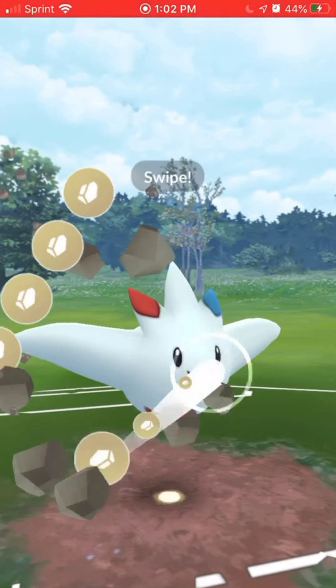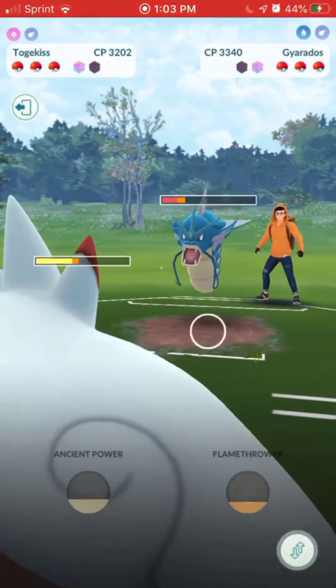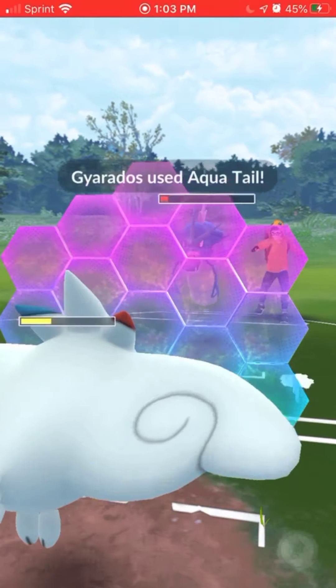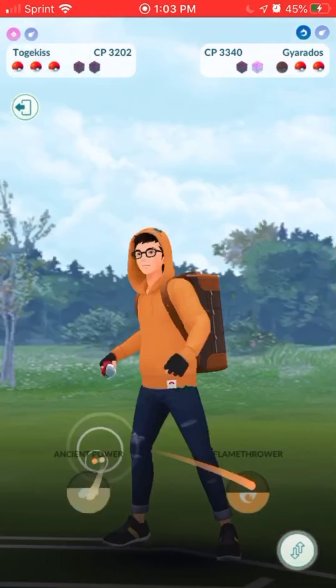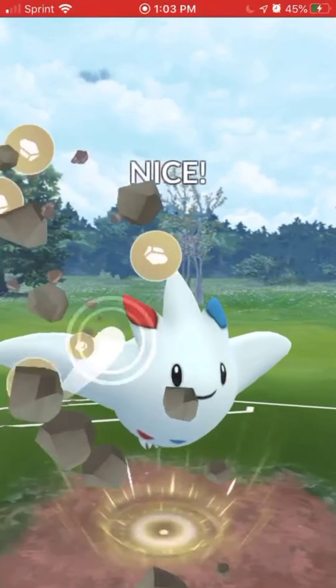I go for Ancient Power because I want their shield and possibly the stat boost — we don't get it. I think we're going for the farm-down, but they get to another Aqua Tail and it looks like we're going to double shield because I want switch priority. That was a good call too, because they have a Dragonite and we were able to get to another Ancient Power to burn their last shield.